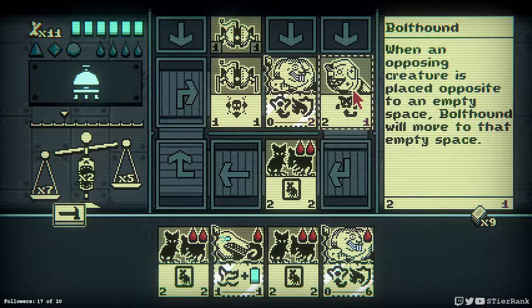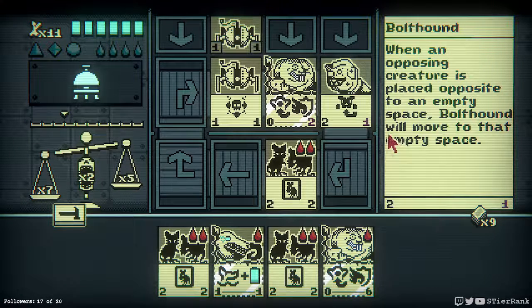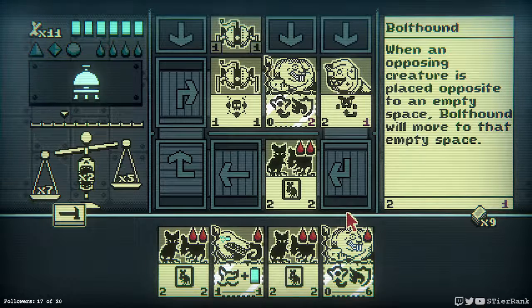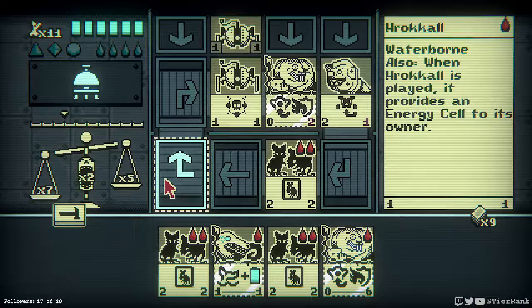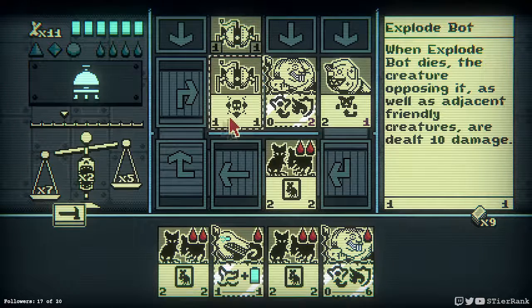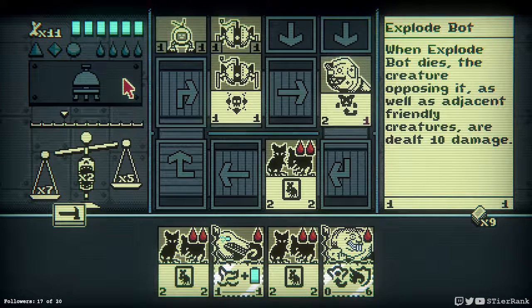Bolt Hound — when an opposing creature is placed opposite an empty space, Bolt Hound will move to that empty space. Unfortunately I think they might have me here — this is going to do damage, that's going to do too. Let's see a way out of this, let's hit it.